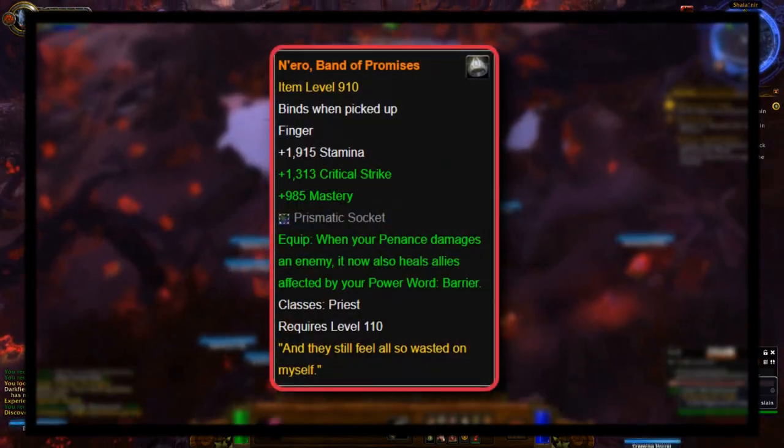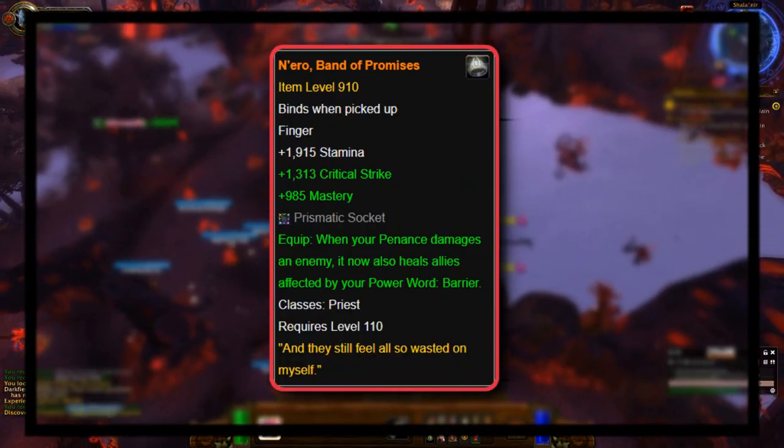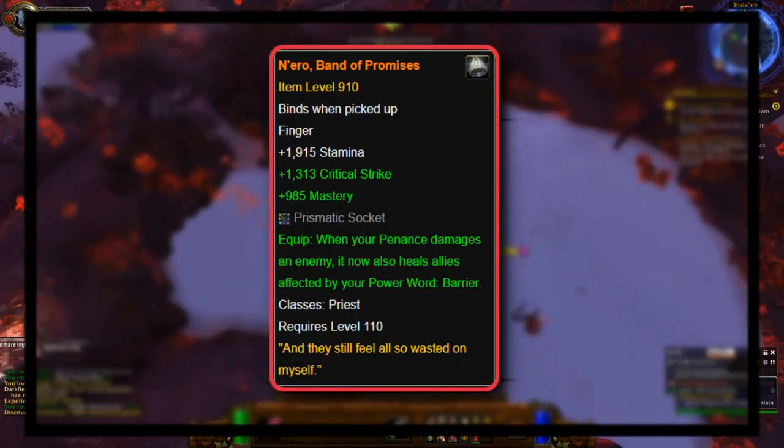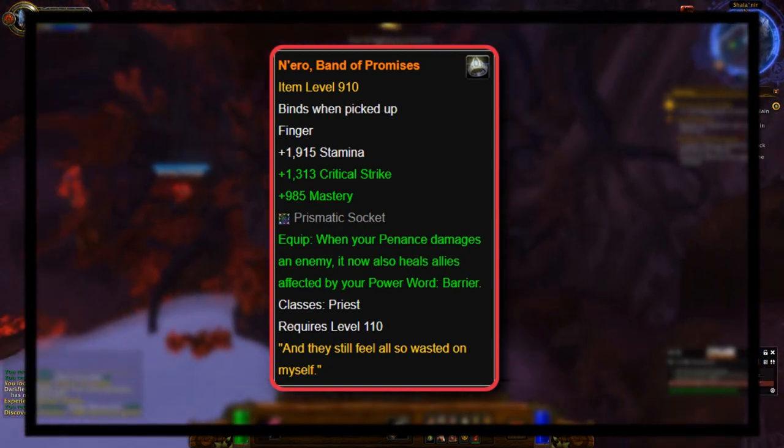Nero's Band of Promises might not even be the worst of the Priest legendaries, because almost none of them were actually used in competitive environments. This is just one that stood out as a legendary that seemed really useful, but in practice was actually very lackluster.